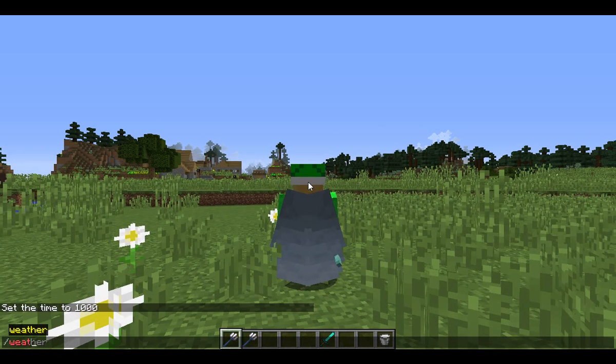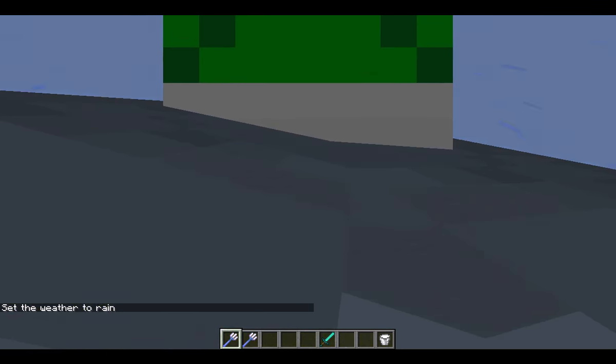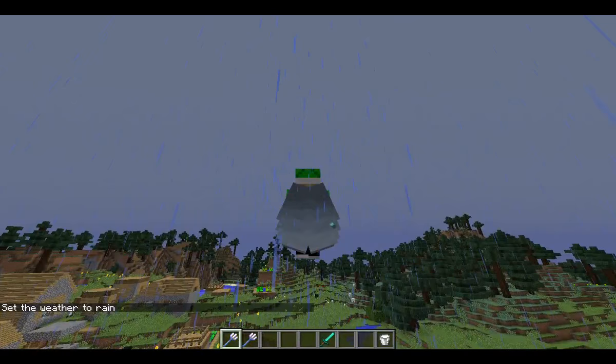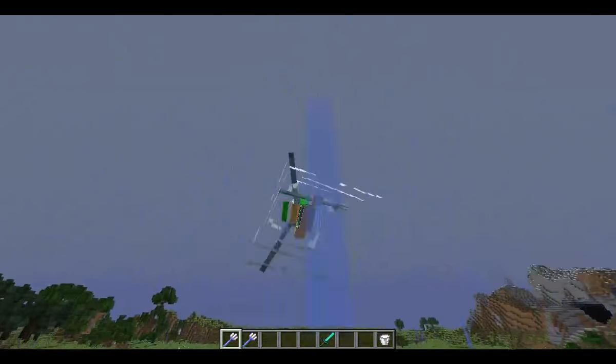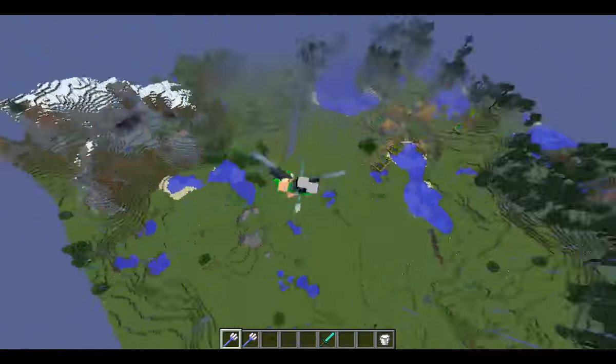Set the weather to rain. Then you just fly up like that. Then if you have the Elytra on, you get lots of speed and it looks sick. It looks really awesome.